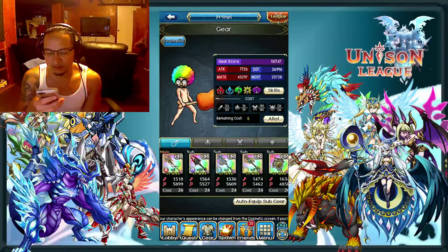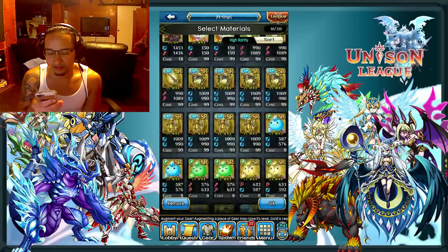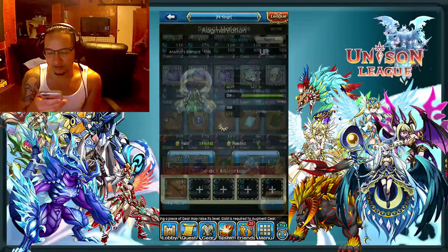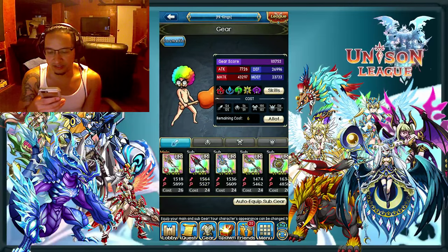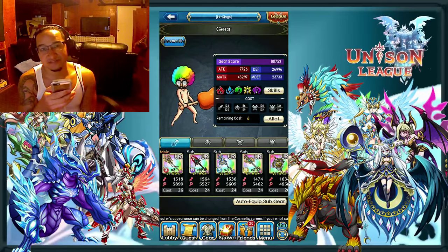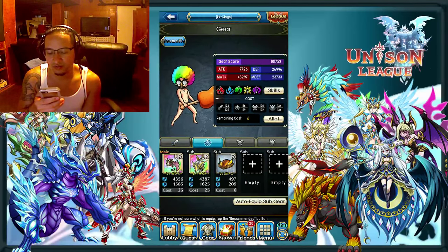So 747 — remember that number. And it's 752. So that's plus 5 to my gear score, and it's plussing 5 to my magic defense. So pretty much any of the stats you're getting pluses on, it's gonna give you plus 5 to gear score, and it doesn't matter what you plus.